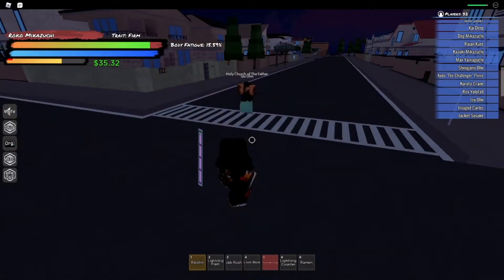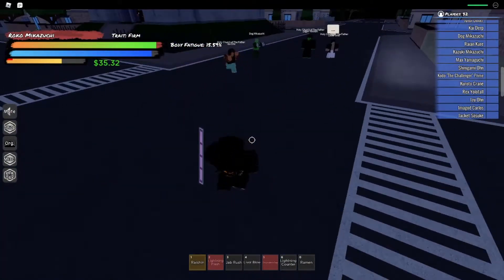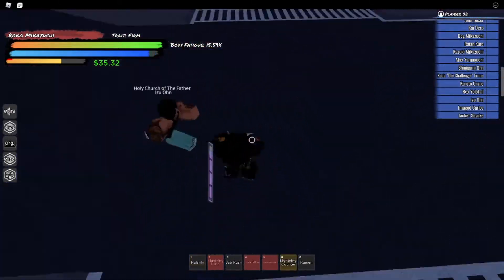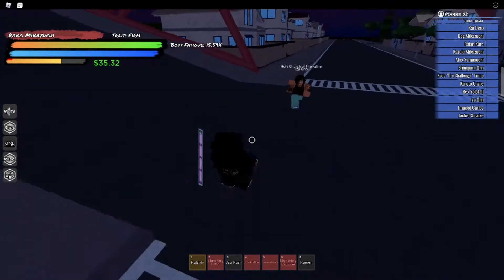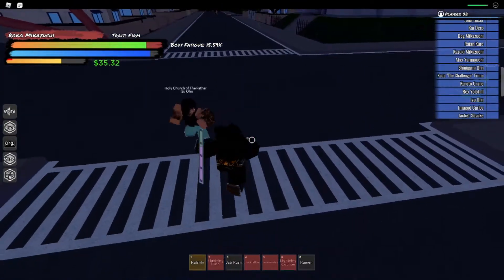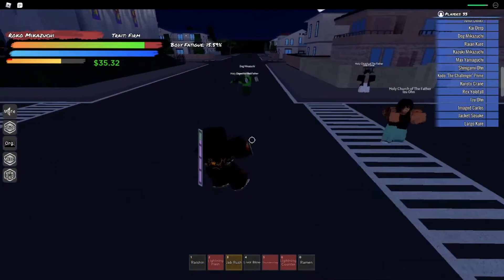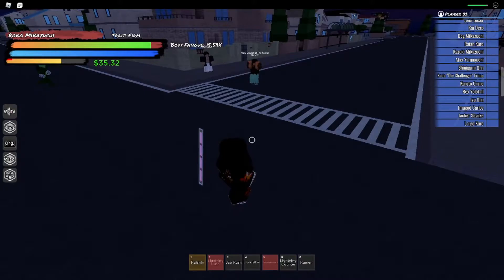That doesn't even stun lock you — you can walk backwards as it's hitting you. I like the Lightning Flash though because it doesn't knock you back, so I can go straight into a combo if you're at the end of the line. You see what I mean? If you're at the end of the line you can literally just go straight into a combo, which is nice.